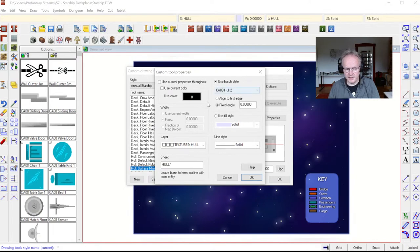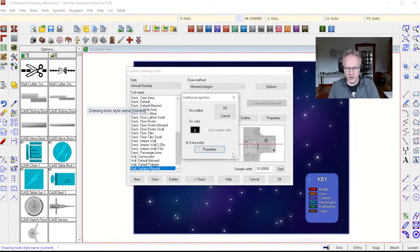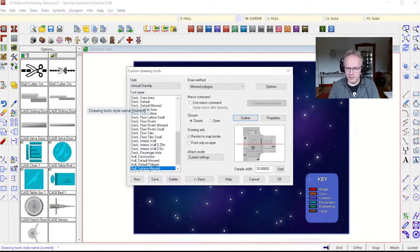Just a little extra information: this fill style is realized as a hatch style, meaning it's a repeating vector fill. This creates a lot of different entities in the map because every line and shape in the hatch style is drawn as its own entity. This can get a bit overwhelming on very large maps with a very large starship, so I would recommend not using such a hatch fill style in that case. But for our small ship there will be no problem.